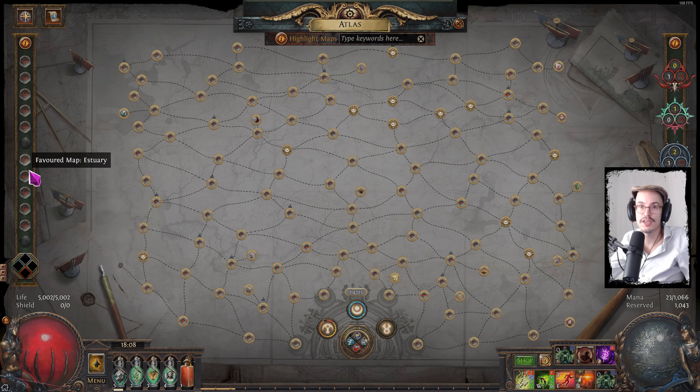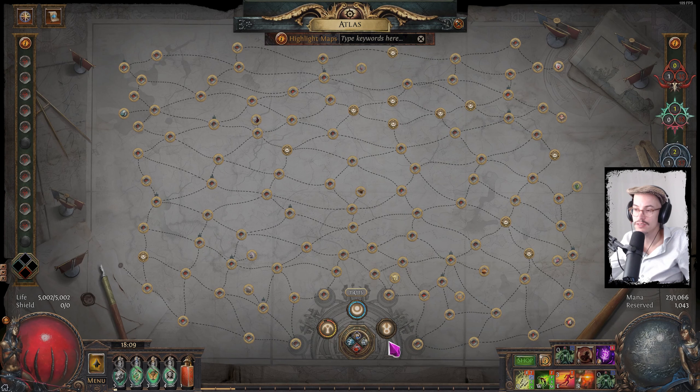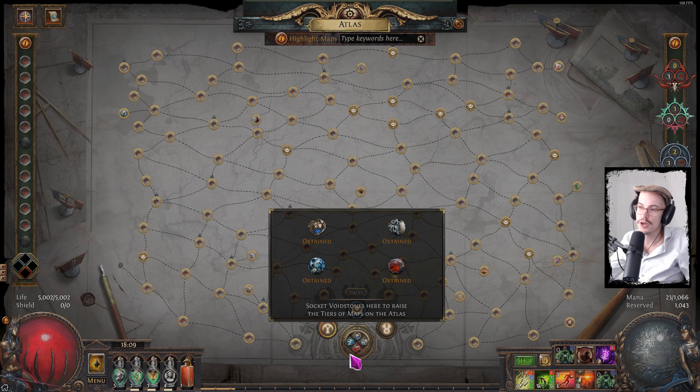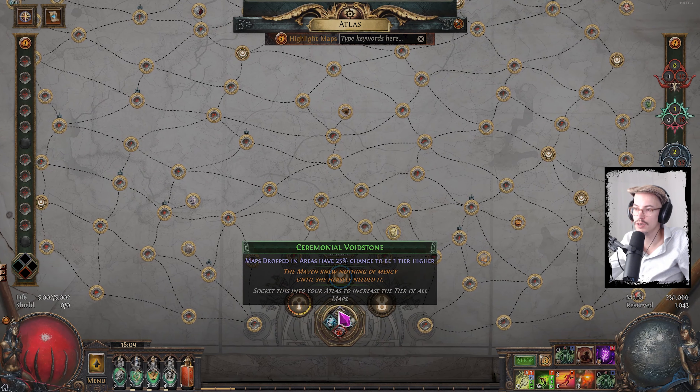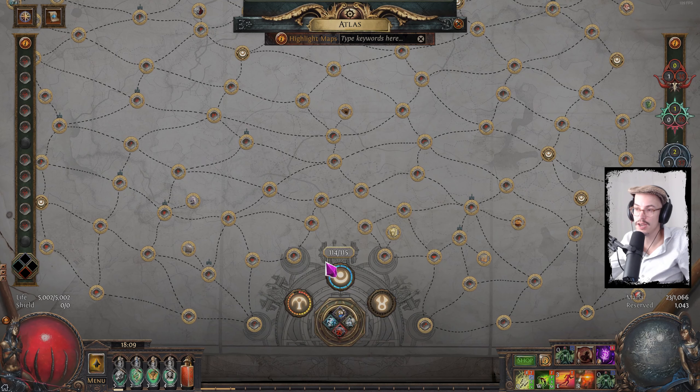I've unlocked most of the favorite slots. I don't have the Cortex yet — it simply didn't drop. I haven't completed The Feared, which makes a lot of sense; there aren't many solo self-found starter builds that can do that. Although by now, especially if I find the helmet, it's probably enough — if I get six totems I can probably clear The Feared. I've got my four Watchstones, I did Uber Elder, I killed Maven, and I did the Searing Exarch and the Eater of Worlds.